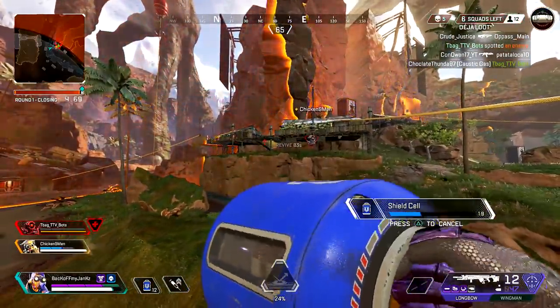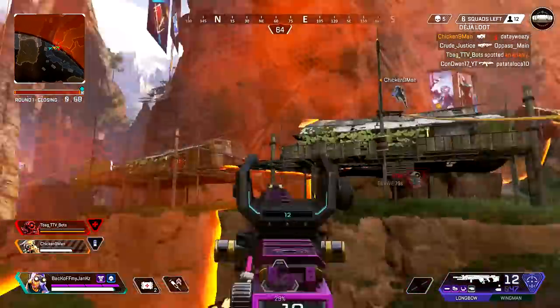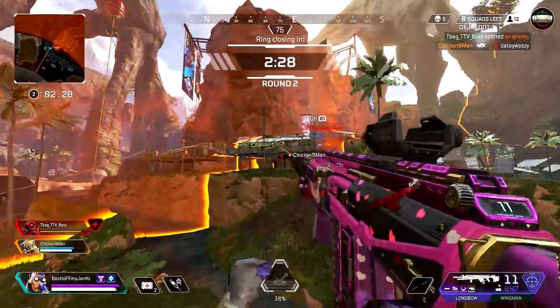What's in here is really low. He's got a bad shield though. I got a heal. Lifeline right here. Caustic's up. Caustic's up when he's doing things.